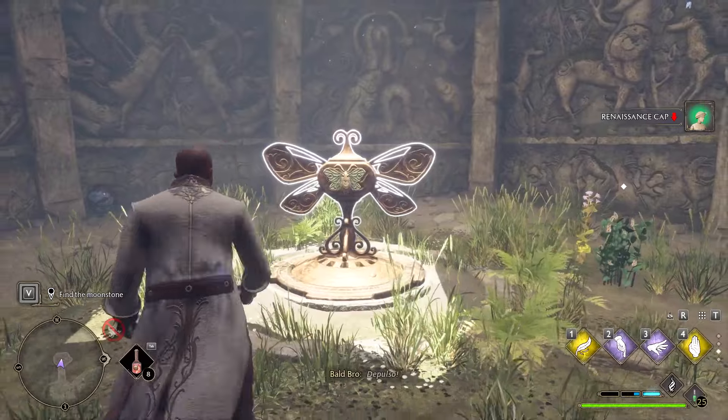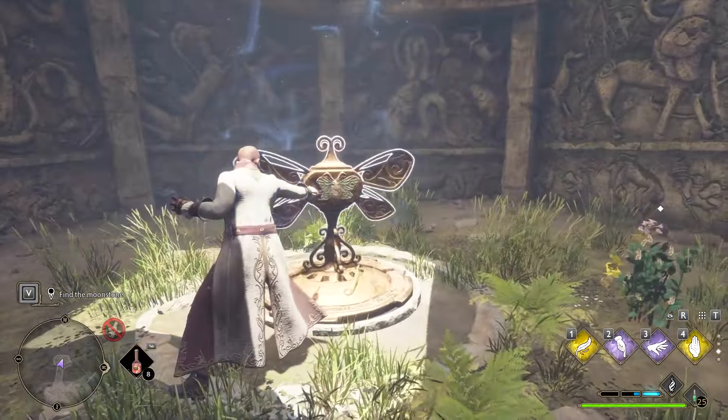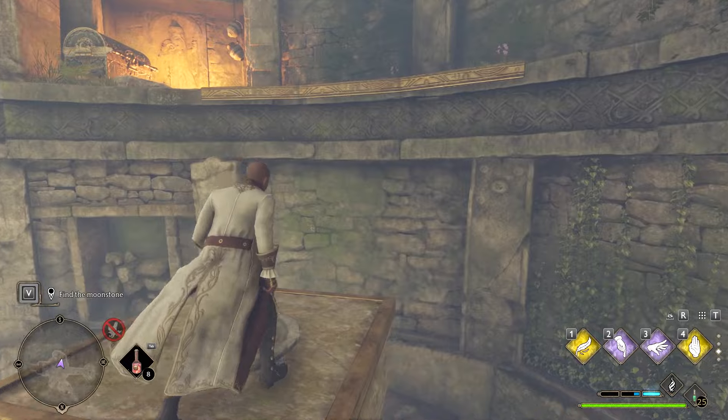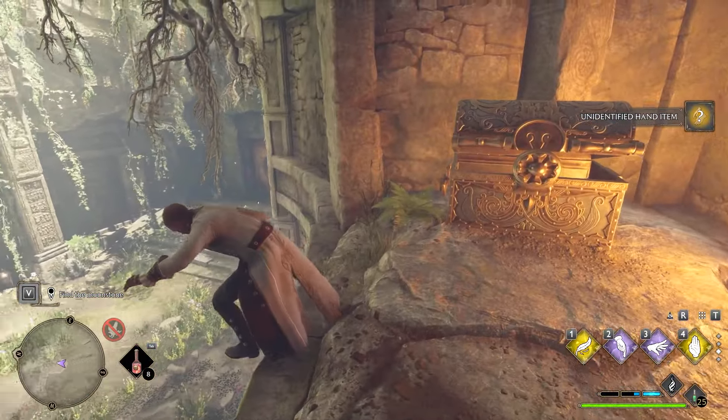You're going to put the butterfly here, drop your Lumos, and then use Depulso to spin this thing until it stops spinning. Once it stops spinning, you can go around and exit this cave, but you have to be fast. You need to climb this pillar and then quickly jump onto the ledge — this is how you get the legendary gear chest that gives you an unidentified piece.